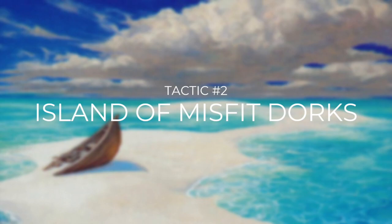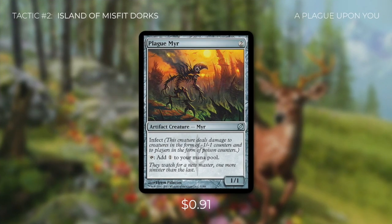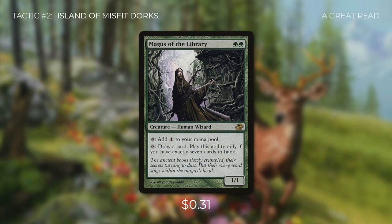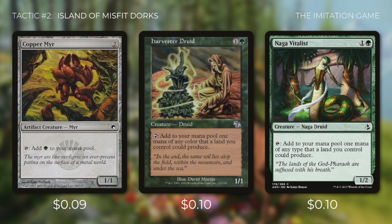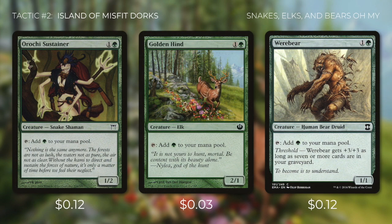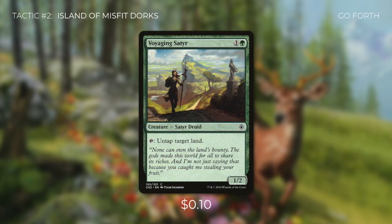Tactic number two: Island of Misfit Dorks. First up there's Plague Myr, which taps for a colorless and has infect — it can be a huge threat with our commander's ability to pump it. We're also running Magus of the Library, which taps for a colorless but can tap to draw a card if we have exactly seven cards in our hand. Next is Copper Myr, an artifact creature that taps for a green. We've also got Harvester Druid, Naga Vitalist, Silvok Explorer, Orochi Sustainer, Golden Hide, Werebear, and Voyaging Satyr, which can tap to untap target land — much like Arbor Elf.